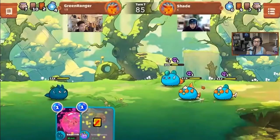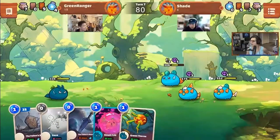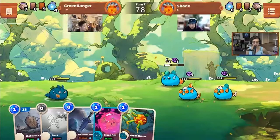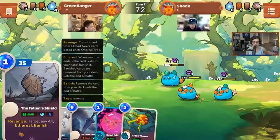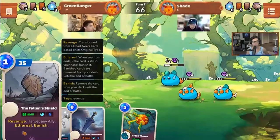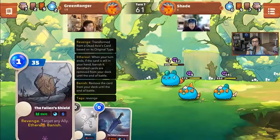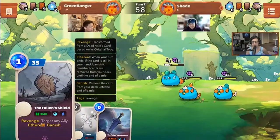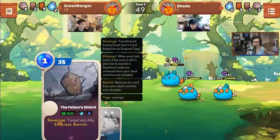Another Shoal Star — Green Ranger is on his last legs. These are mostly show-off builds. We see more revenge cards: The Fallen Shield is both ethereal and banish. Ethereal means if the card is still in your hand when your turn ends, it gets banished. When you use it, it also gets banished — so it's 'use it or lose it.'